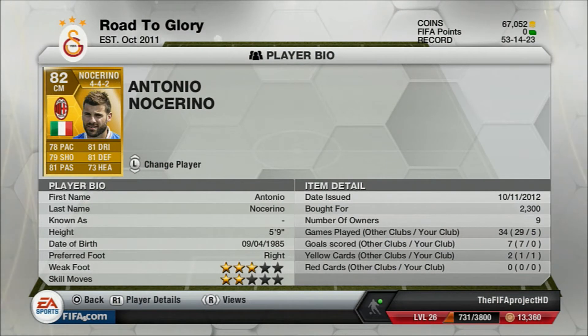Moving on to our second centre mid, we've got Noserino — he is 5 foot 9, 2,300 coins, 3-star weak foot, 2-star skill moves, another knock there. But he has 78 pace, which is kind of good, 81 dribbling, 79 shooting, 81 defending, and 81 passing. He is just like Guarin — a tank as well, both good players, but their skill moves kind of let them down.